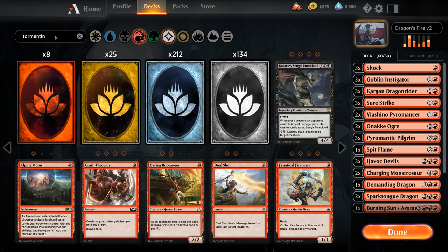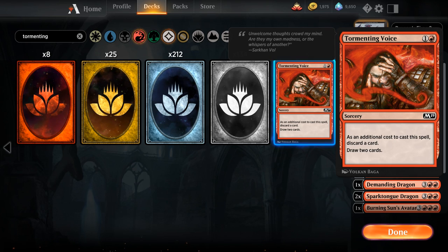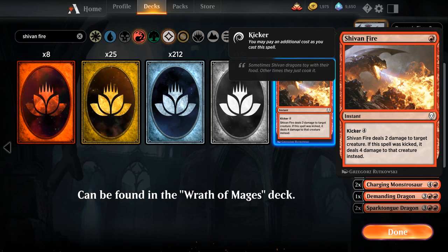We're going to add the full four copies of Tormenting Voice — a 2-mana sorcery that lets us draw two cards but requires discarding a card as an additional cost. Our final build plays multiple copies of legendary permanents like planeswalkers and legendary dragons, so having Tormenting Voice to discard extra copies is useful. It also helps smooth out draws — discard expensive dragons early to find interaction, and discard extra lands late to find action.